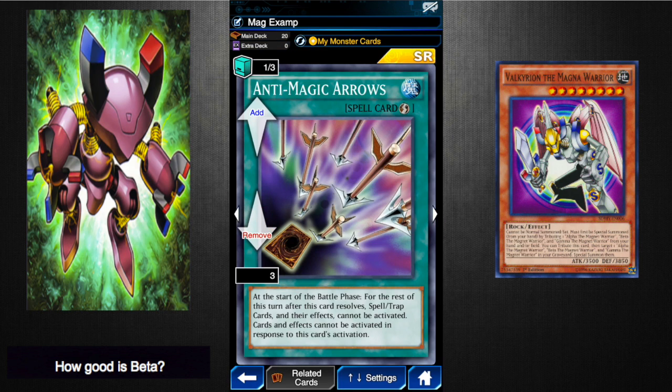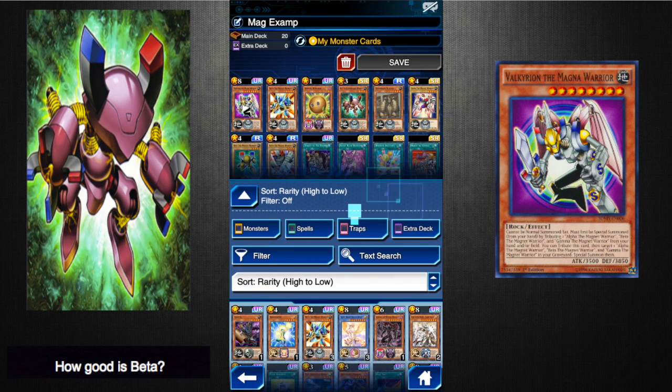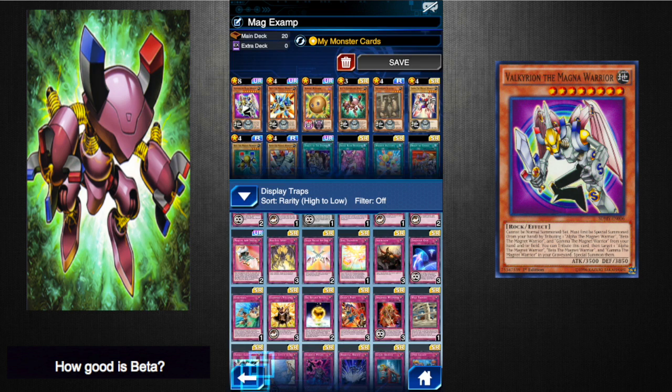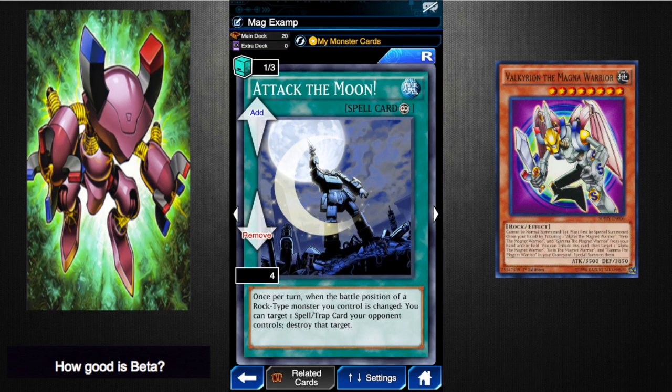Anti-Magic Arrows are really good in this deck. If you have your Valkyrian out, this is great, but it doesn't stop any sort of back row — so say they've got Mirror Wall or Enemy Controller, it's really good to have Anti-Magic Arrows to get over that. You could also run the Storm and Wild Tornado combo to get rid of some of your opponent's cards, but that's more of a Last Gamble deck. In a Last Gamble deck I'd recommend running three Storms and two to three Wild Tornadoes. Attack the Moon is another good card — whenever the battle position of a Rock-type monster is changed, you get to target one Spell or Trap your opponent controls and destroy it. It's good for getting rid of cards, but it does clog up your back row and you're going to have to be changing your own battle positions or hoping they have Enemy Controllers or Windstorms. I'd only recommend running one.